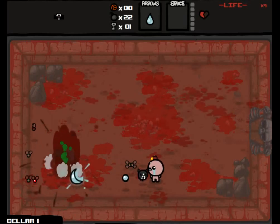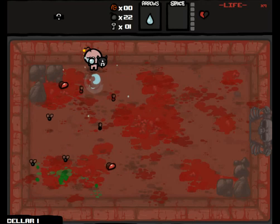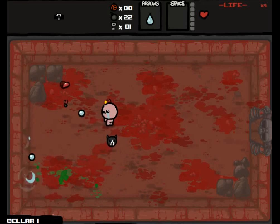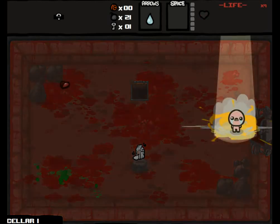Then head to the boss and kill it. And if you think it's one you can beat while only getting hit once per fight at most, then it is time to start killing yourself. Do not pick up health ups after each fight until you are completely done with this. Your health will be reset to one heart every time you kill yourself with the dead cat.